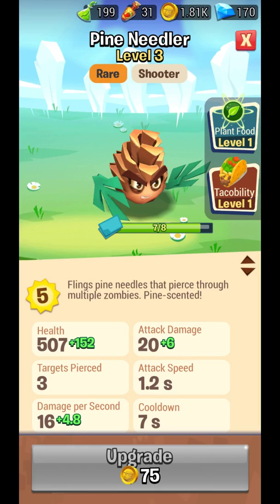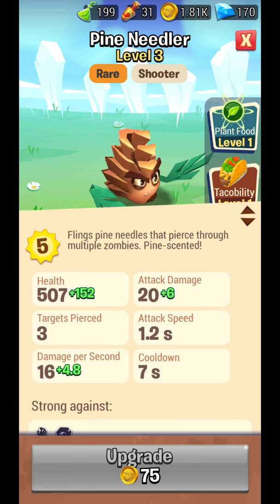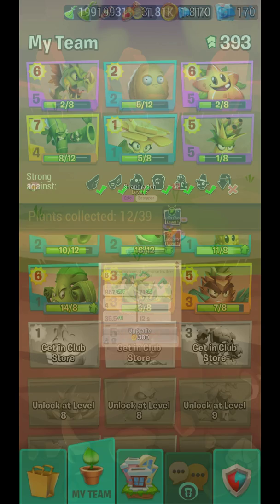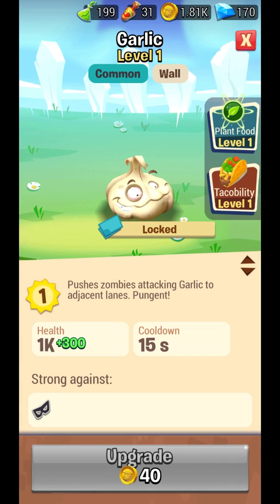Pine Needle attacks multiple zombies at the same time, but I prefer Snapdragon because it can attack in three rows, so Snapdragon is even better. The other plants are not unlocked yet but we can still see them.